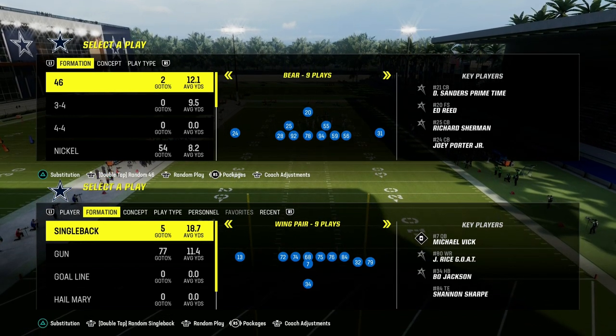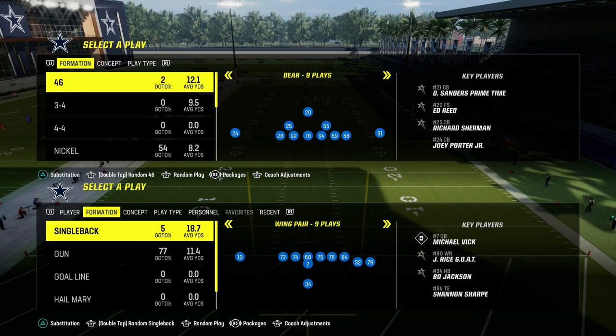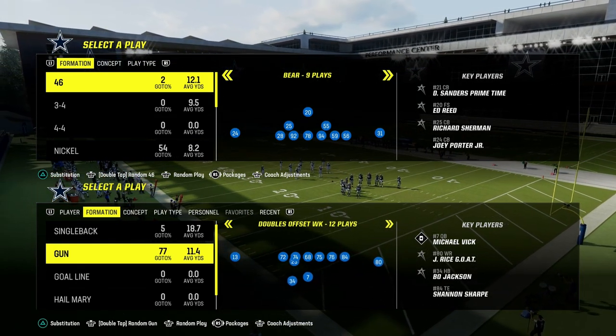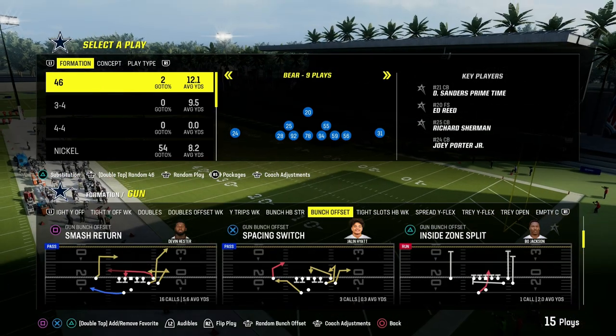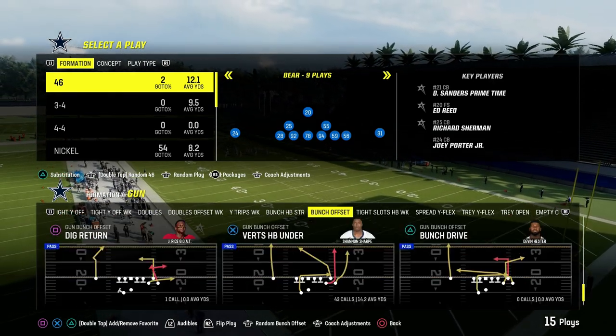Today's video I'm going to show you how to block the 3-3 loot blitz that is pretty meta right now in Madden. We're going to be doing this out of really any formation — it doesn't matter. It is a concept that can cross-apply to bunch, to tight, to trips, to spread. Really anything.